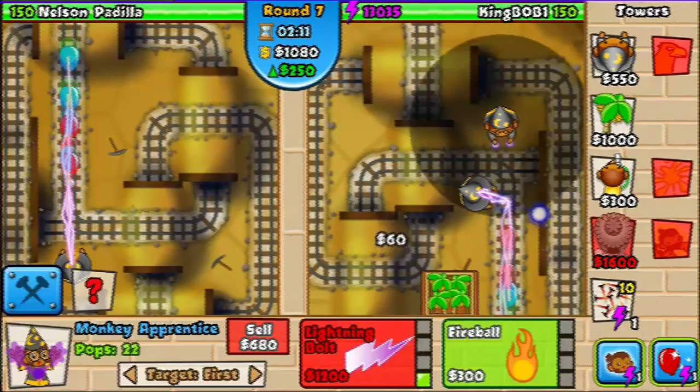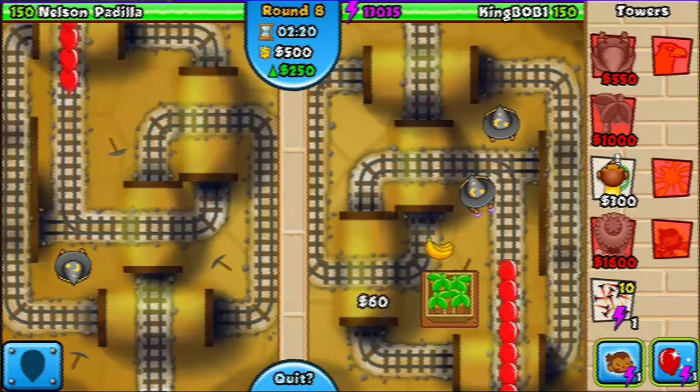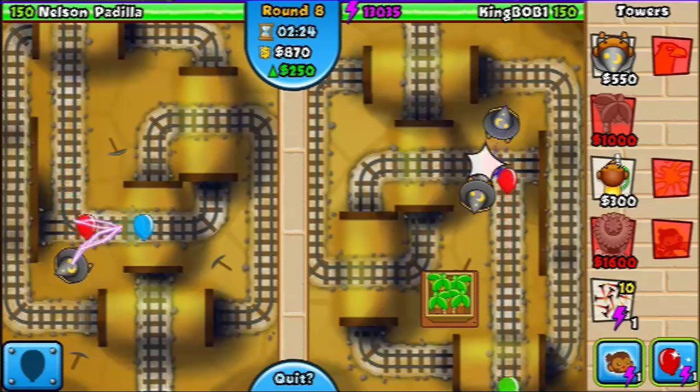This is our final upgrade. Basically round 8 is where you should be. You're not going to spend any more money unless you need to spend it on camo, which I usually do on just one of the monkeys so he doesn't start spamming you with camo balloons, which is kind of annoying.